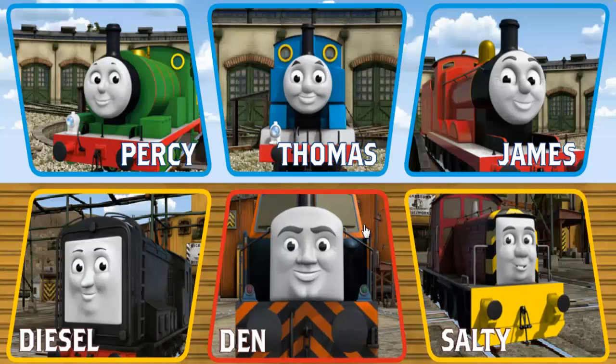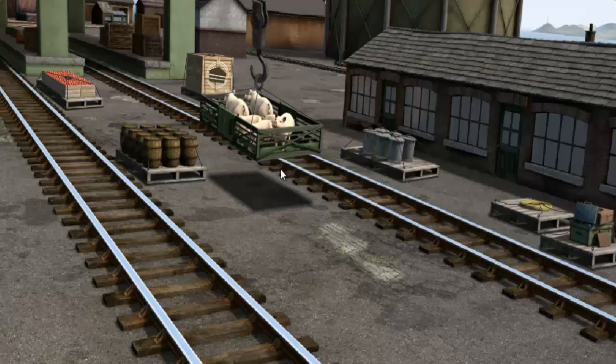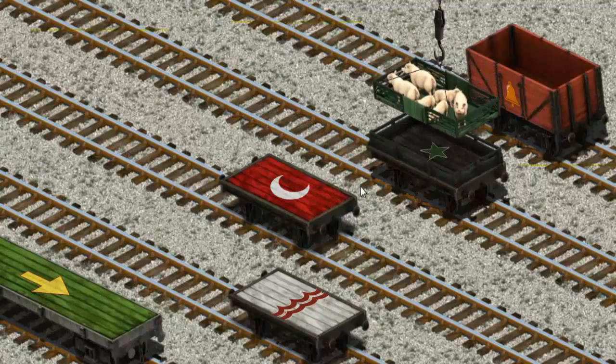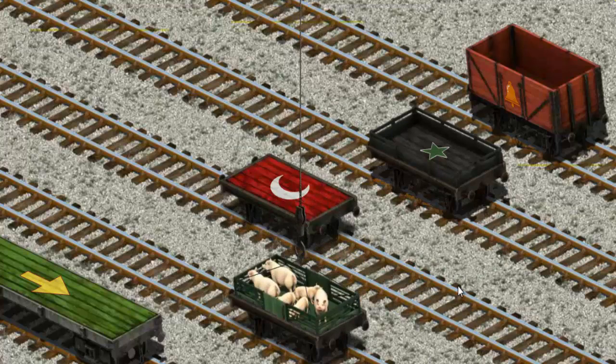It's a busy day at Brendam Docks. Thomas and his friends have many deliveries to make. Den must deliver the pigs to Farmer Trotter's Farm. Show Cranky where the pigs are. There you go. Let's lift and load. Now the cargo must be loaded. That's not what they want — show Cranky — that's it!